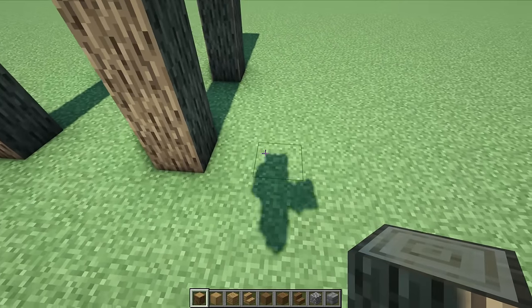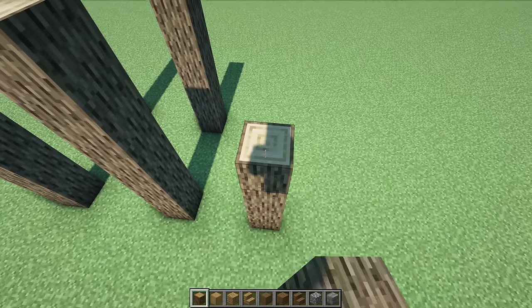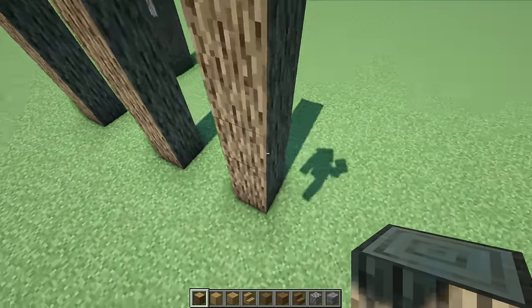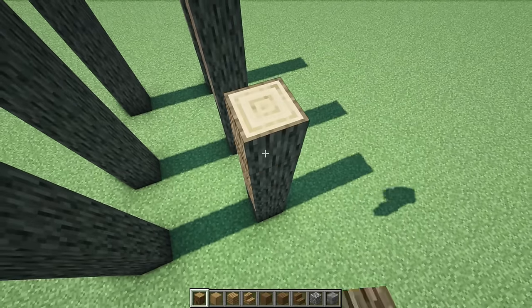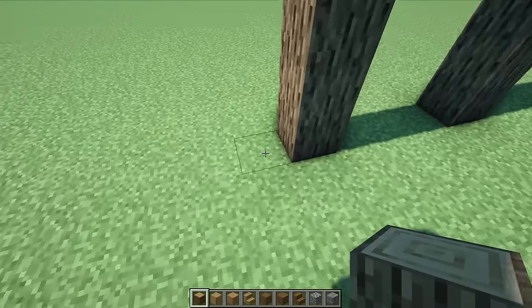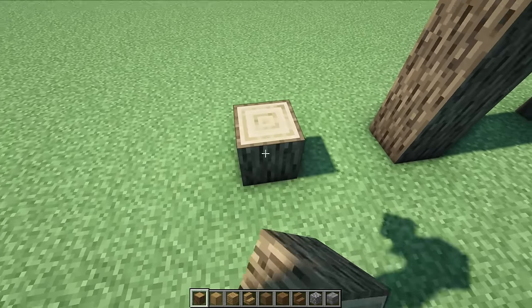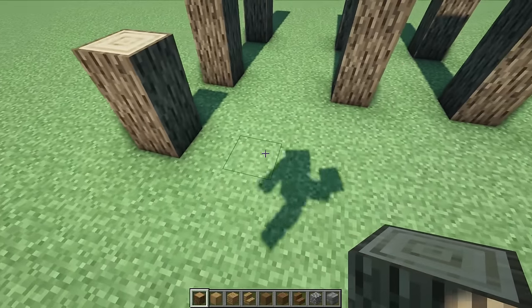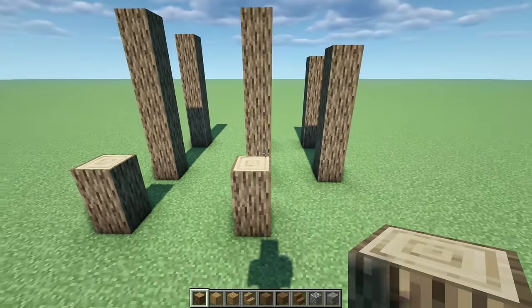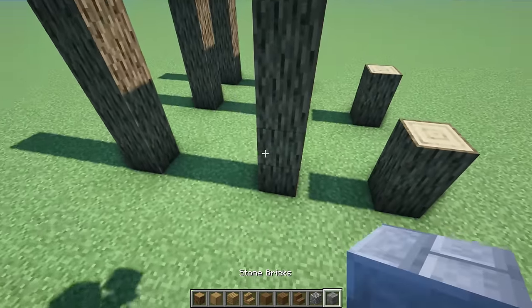We're going to turn the corner and go up by five, then give it a little porch - going out by three, up by two, giving a space of three and up by two. Now let's grab a mix of cobble and stone brick and give a little bottom border, wrapping all the way around the main house structure.